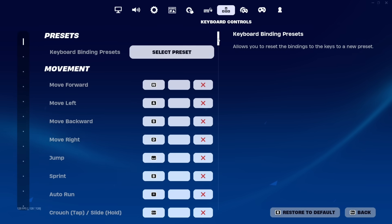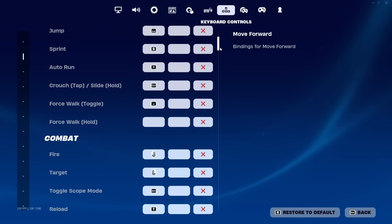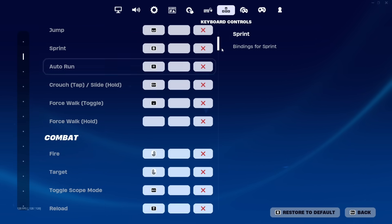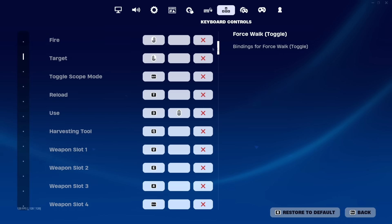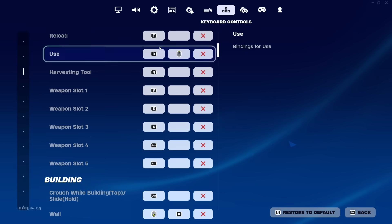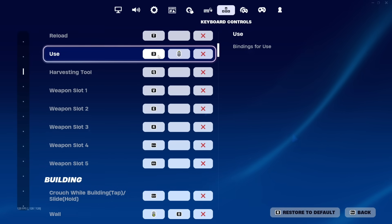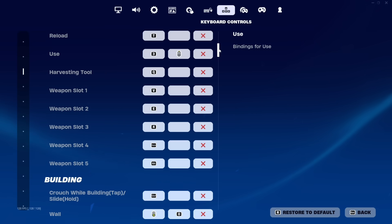Now onto the keybinds for actual movement. Move forward, left, back, and right are WASD — the normal. Jump is spacebar. Sprint is going to be B. Shooting and targeting are left and right click. Reload, I use T. To pick up a weapon or use, I use 3, but I secondary bind that to scroll wheel up — so I basically scroll up to pick up weapons. My harvesting tool is going to be Q.